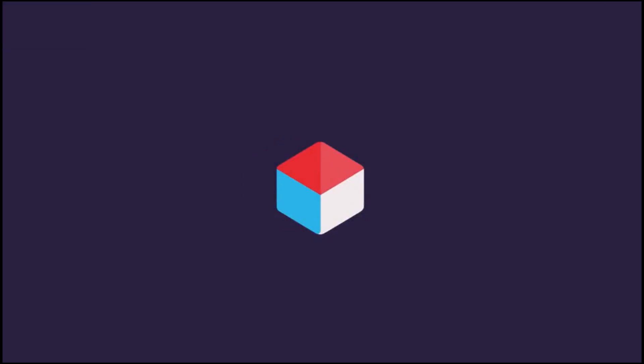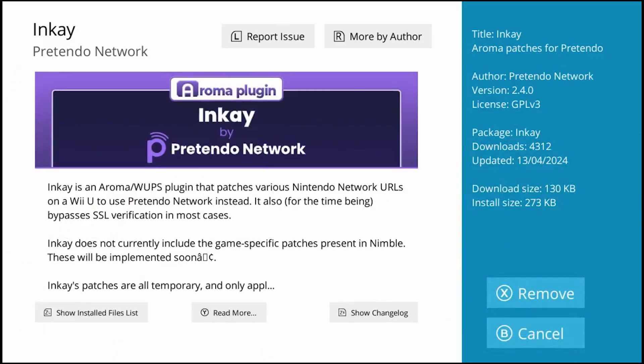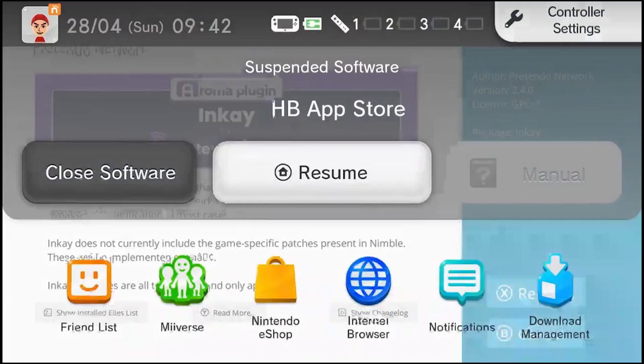As you can see, you can also get Miiverse back with this, but that's something we can play around with later. You're going to need to download Inkay — the app named after the famous squid Pokémon. As it says right here, Inkay is an Aroma homebrew plugin that patches various Nintendo Network URLs on a Wii U to use Pretendo Network instead. Note it doesn't include the game-specific patches present in Nimble, so for example with Splatoon 1 you might get an error message starting up that game for the first time. Go over to Inkay on the homebrew app store, download it, and then go back to the home menu.